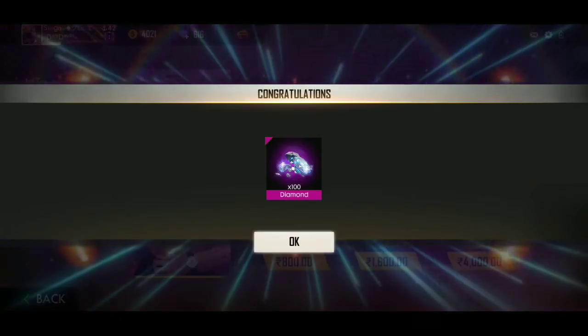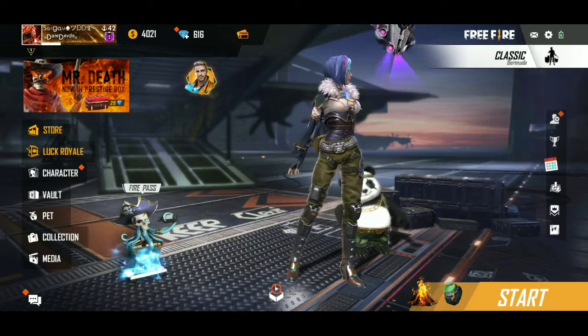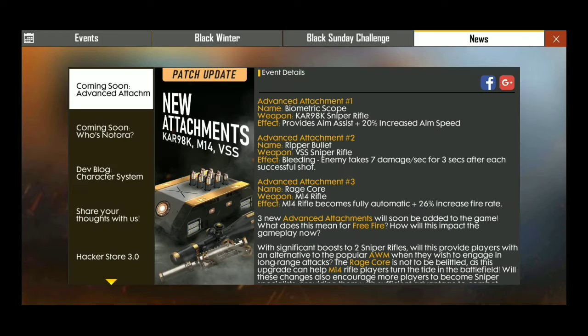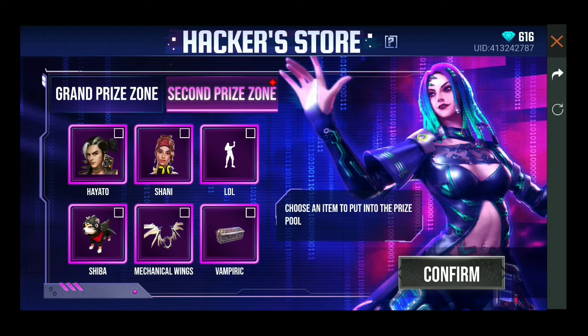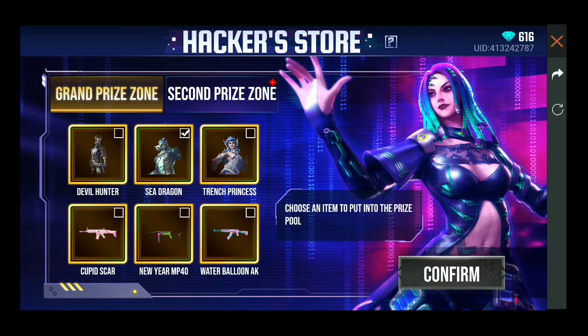I got 505 diamonds, plus a 100-diamond reward, totaling 605 diamonds. Our target is based on 200 diamonds to get to the spin event. If you go to the grand prize, you can select one of the second prizes. It doesn't have to be MP40 — it is not a grand prize. What about a new year MP40 or a pitch car? If you look at the options, you can select MP50, a C Dragon, or something similar.